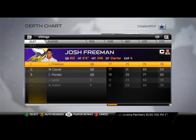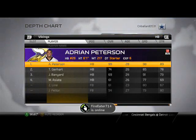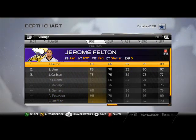We've got Josh Freeman at quarterback, Adrian Peterson of course at running back with Gerhard backing him up. I really like Joe Boehner too — all three of those guys are very effective. Jerome Felton is the fullback, but there's no fullback in this offense, so you may consider subbing in a tight end.